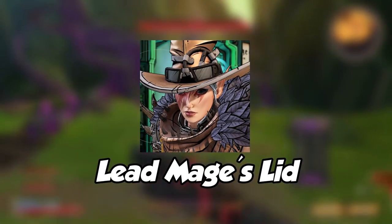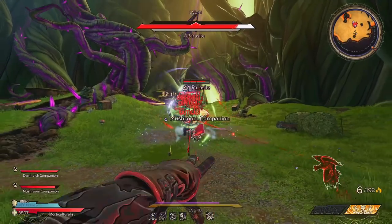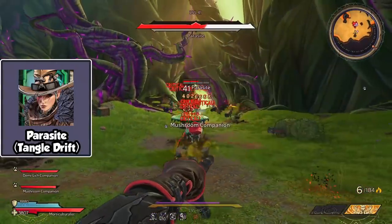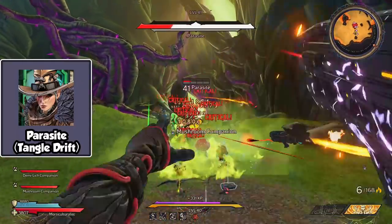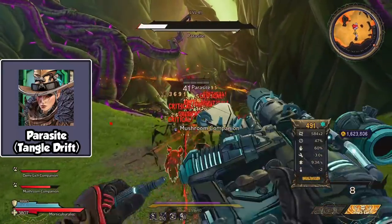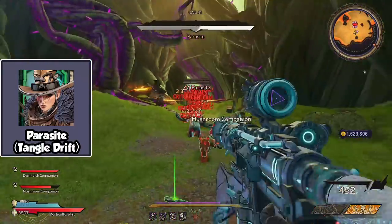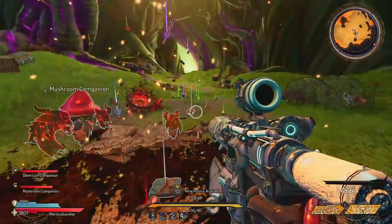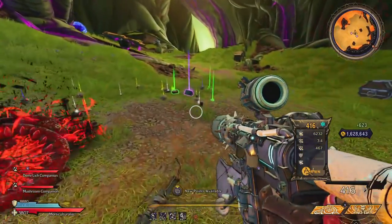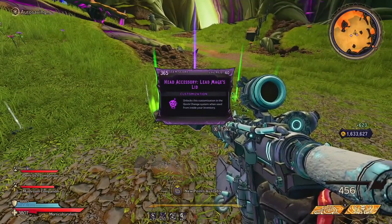Number 10 is the Lead Mage's Lid. Head over to the Tangle Drift and take out the Parasite boss. You can fast travel to what's left of Driftwood and then jump on the Pink Flowers ahead of you to gain quick access into the boss room. For the boss itself, you will need poison, fire, and frost damage. The parasite doesn't really attack you that much, so you shouldn't have a problem.